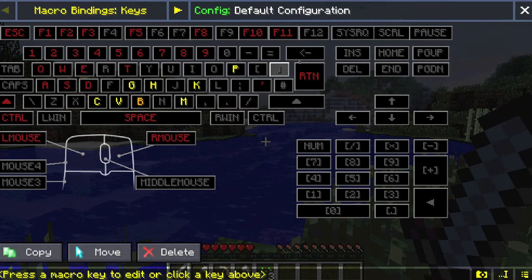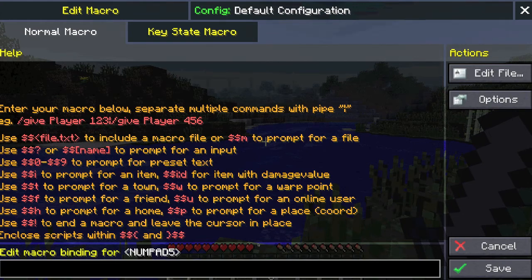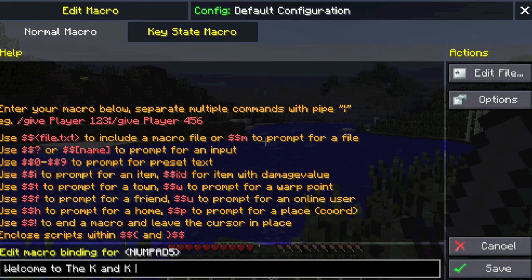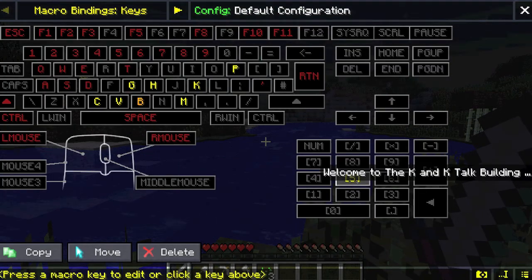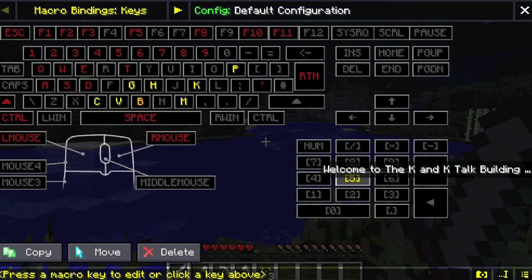So you want to set up different things. I have a number pad. So let's say if I want to set up something for five — 'Welcome to the K&K talk building server' — and save. So now what's going to happen is whenever I hit five in-game on my number pad, it will display this message in the chat.